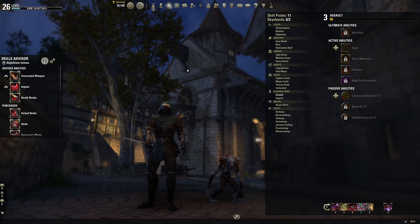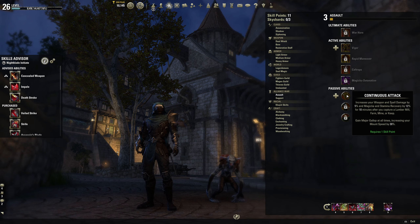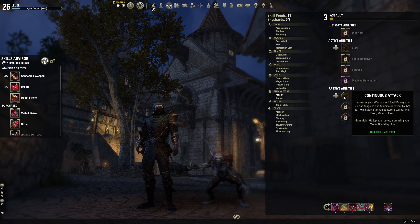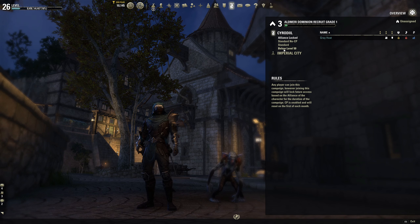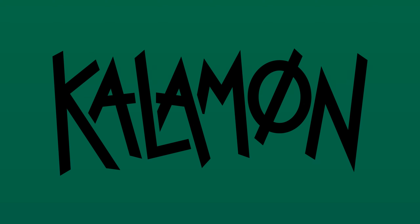The Alliance War skill lines, Assault and Support, are both unlocked and leveled by gaining Alliance points, or AP. You typically gain AP by engaging in PvP activities or completing quests in PvP zones, and you gain access to the PvP zones and battlegrounds at level 10. There's actually a super easy quest you can complete in Cyrodiil that requires no PvP whatsoever, and should reward you with enough AP to raise your Assault skill line to level 3, allowing you to purchase the Continuous Attack passive.